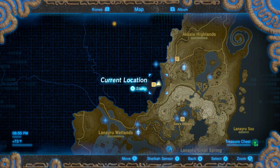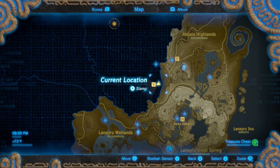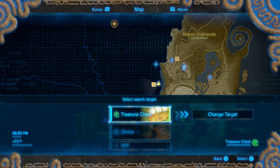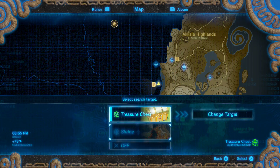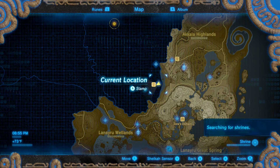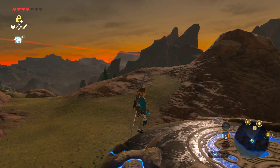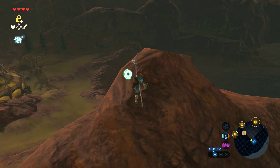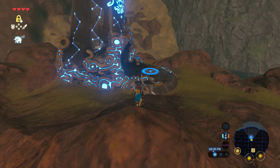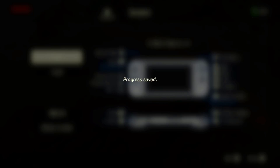I think I'll switch it back to... change target... Can I change it back to shrines? Wait, go back. It cached it! That is super cool! So that means if I want to switch over to treasure chest mode again, I can very easily switch back. That is really nice of them. Also, let me save, just because. I like to do that.